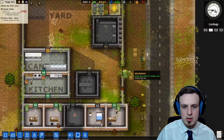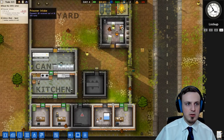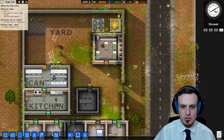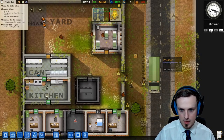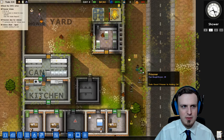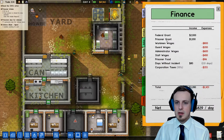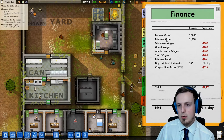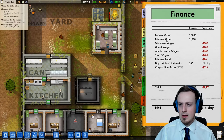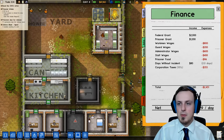Of course we need some more time until it's all built but we also have five more minutes until the prisoners arrive — which they now do. Here they come. There are five? Yes, of course there are five — there was one guy leaving the prison. We can see we're not getting only 600 but 1,200 bucks for our prisoners now per day. And we're also getting 80 dollars per day for having no incident in two days. Let's just keep up the good work.